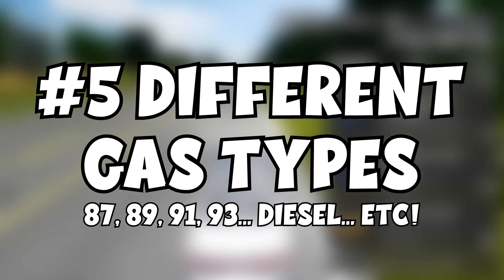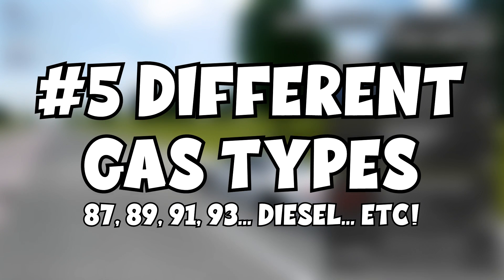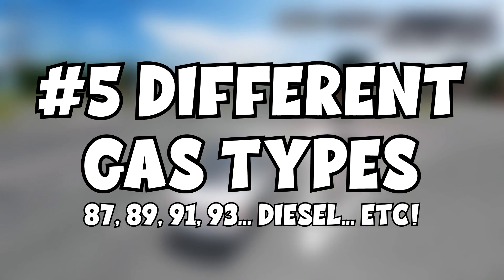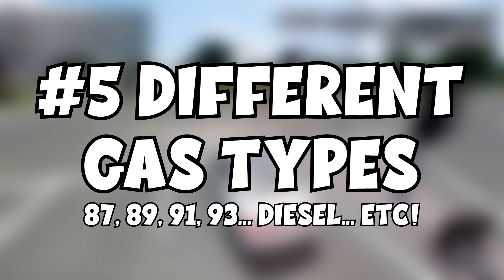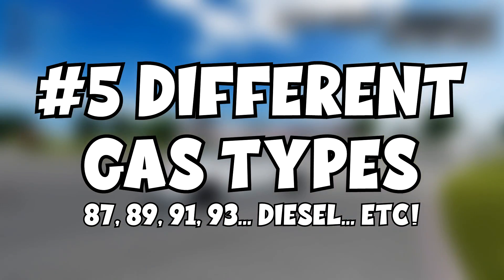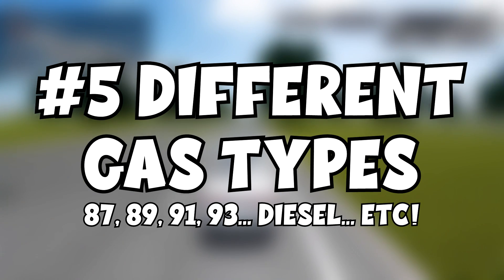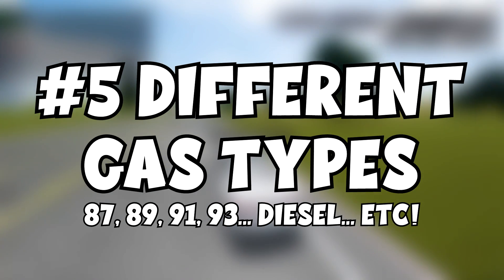Our fifth and final one is gas types. As we all know, gas stations have different gas types — how cool would it be to have different prices depending on what type of gas your car needs? So if your car was diesel, you'd pay the price of diesel. Or if your car used regular gas, you could choose between 87 regular, 89 premium, or 91/93 octane. You might think you'd just get the cheapest one, but what if, like in real life, these affected how fuel-efficient your car is — meaning affecting fuel consumption and even vehicle performance? I always put in 93 octane because I love my car. I feel like it'd be such a cool thing in Greenville to have your car perform worse, better, or normal depending on what type of gas you put in.